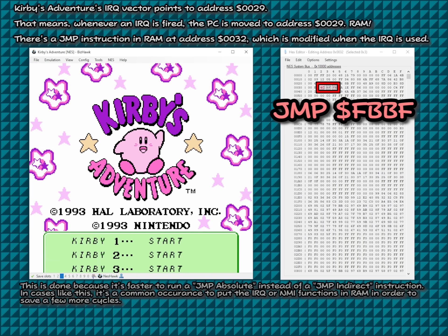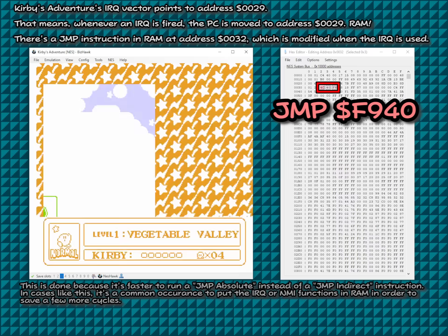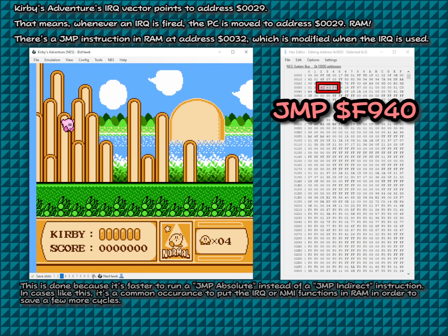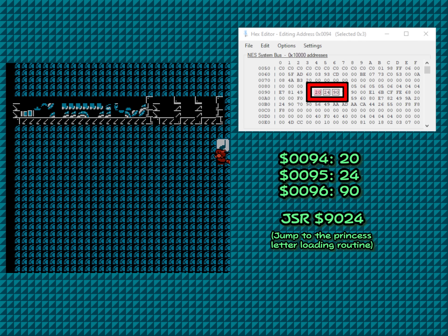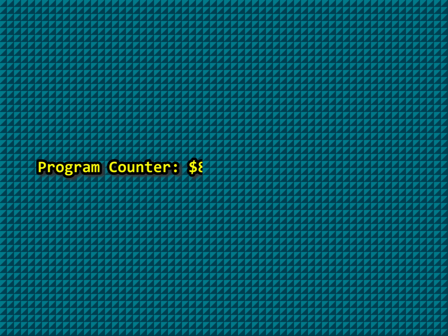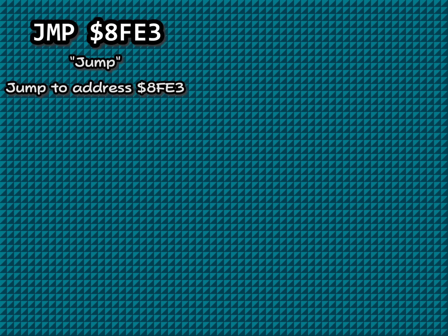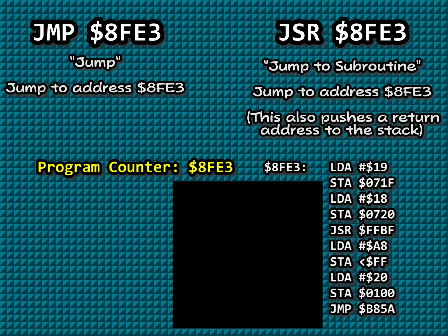Bytes in RAM could be interpreted as instructions. In fact, there are several games that will intentionally store a function inside RAM. The point is, it can happen — bytes in RAM can be executed as assembly code, whether intentional or not. If you are able to manipulate those bytes in RAM and then execute them, we call that arbitrary code execution. Mario 3 has code at address 8FE3 that, when executed, prepares the victory screen. If we want to move the PC to 8FE3, we need to execute a JSR instruction to that address, winning the game.